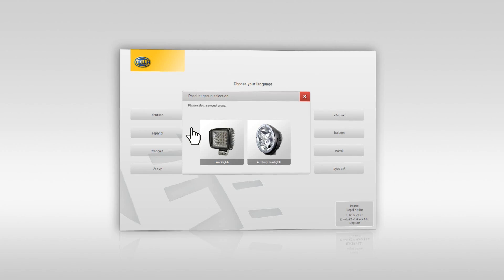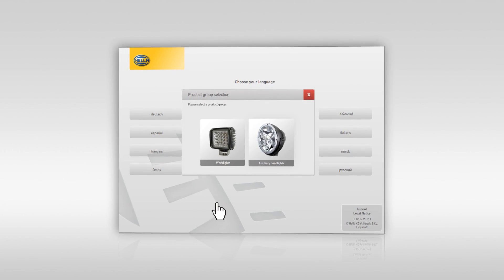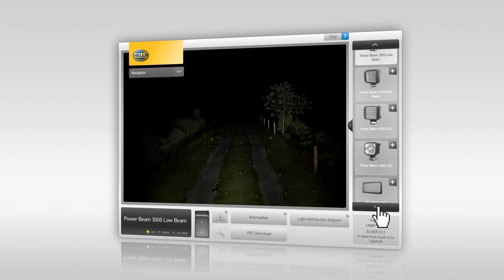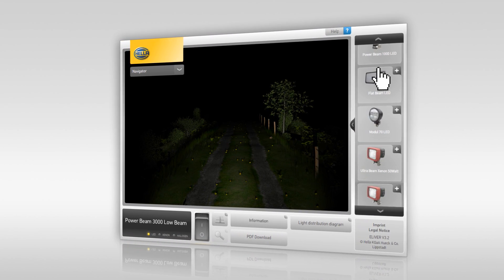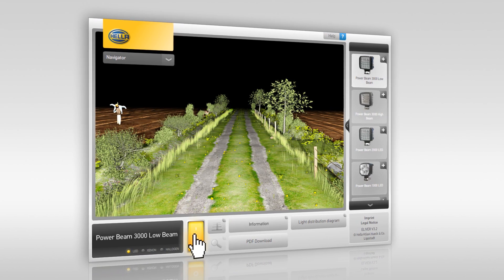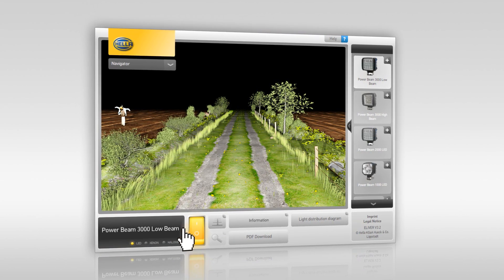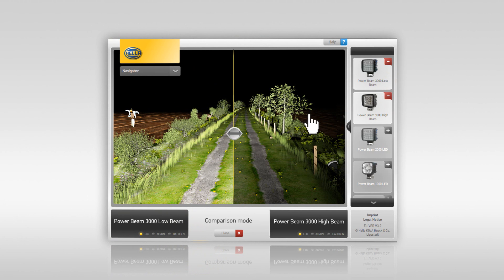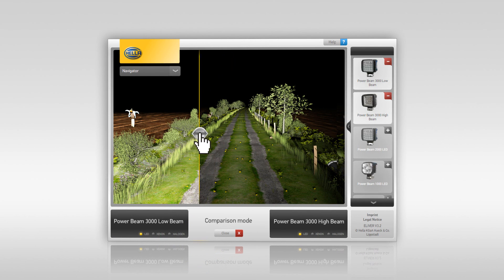Elever from Hela will also help you find the appropriate work light or additional headlight. Choose from our extensive range of various headlights and see their light distribution in a realistic representation. And of course, you can again use its practical compare mode to further clarify the differences between two headlights.